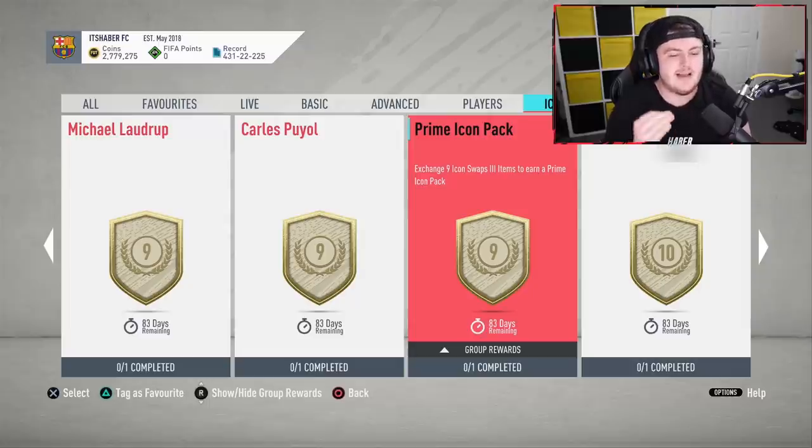I think this is definitely a fantastic deal at nine tokens — worth it in my opinion. I'm going to be going for this 100%. I'll be chancing my luck and seeing what I get from the prime icon pack. There are some amazing prime icons you can get: Hullet, Vieira, Eusebio, Zidane, Garincha, Carlos Alberto, Cannavaro, Dalgleish, Zambrota — there's a huge plethora of amazing prime icons. I think it's fantastic value.